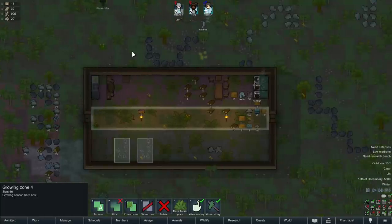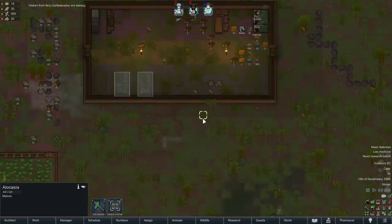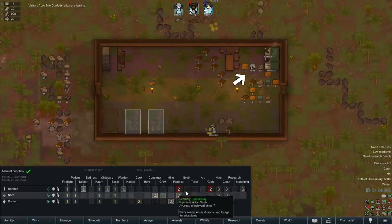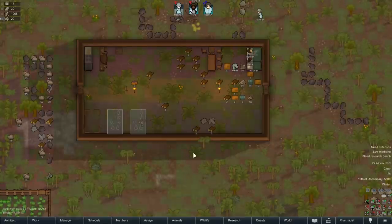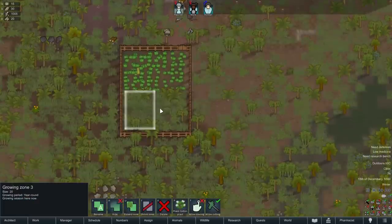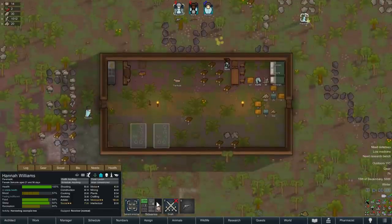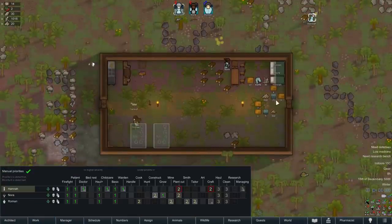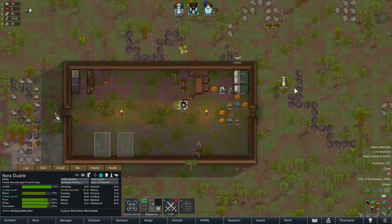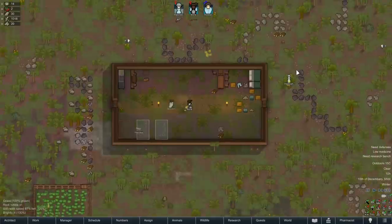Nora will construct first, which is probably fine, and then when she's done with that she'll do a little growing. We're going to have to be very careful not to over-schedule the construction so Nora can handle the plant stuff. I'm going to put grow at number one priority for her — we don't really need it for the daylilies, but it will be good training because right now she needs skill 8 to be able to plant the heal root. I can unforbid the cotton zone so she can plant that and start accumulating cotton so we're ready for some crafting.